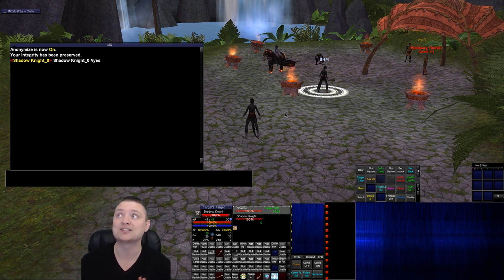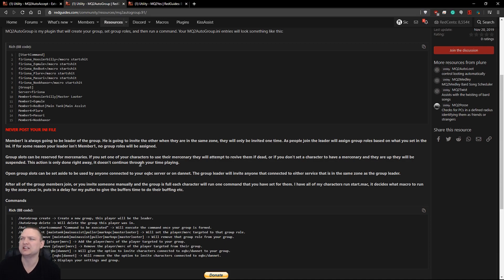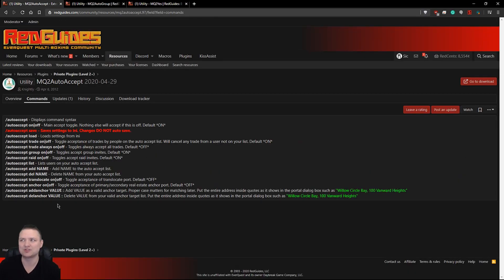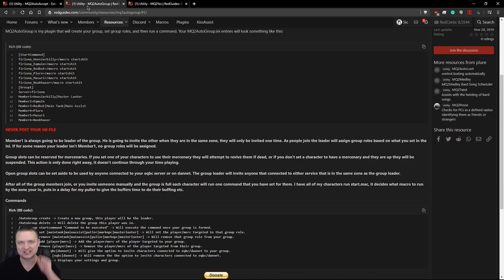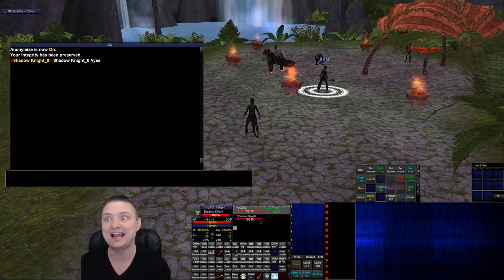Hopefully this gives you a quick and dirty overview of a couple of really useful plugins that can get overlooked or seem a little too complicated on the surface. Between AutoGroup and AutoAccept there are a lot of configuration options, but it's really easy to get the basics started so you have a good foundation to build on. Anyway, that's the video — I'll talk to you guys later.